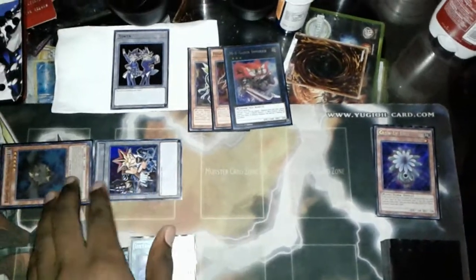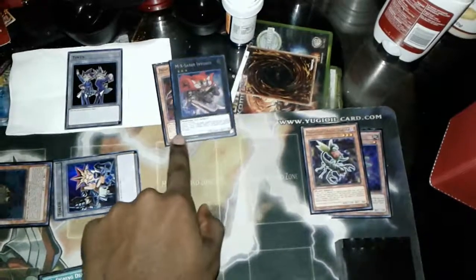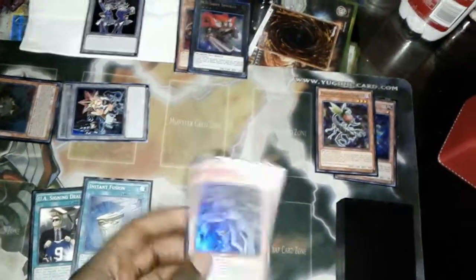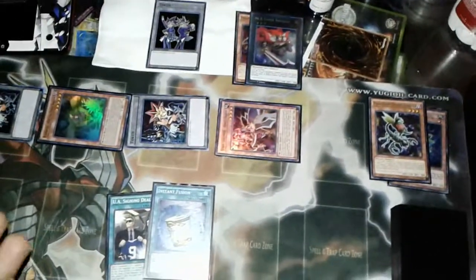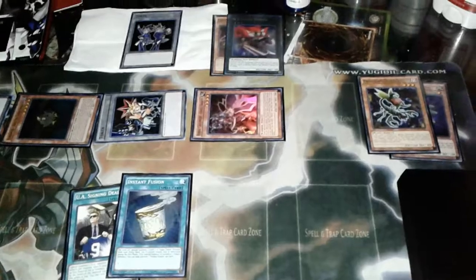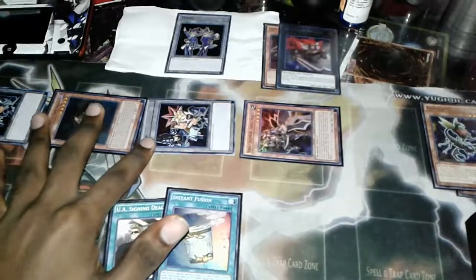Invoker detaches one to summon a level four Earth Warrior from the deck. In this deck you also play triple Midfielder, but I also play Assault Halberd — he is the better tribute fodder because later in the game I don't need two copies of him, whereas I might need all three Midfielders in case I draw into a Stadium. So we summon Assault Halberd, and we're still not using any of the Gofu tokens yet.